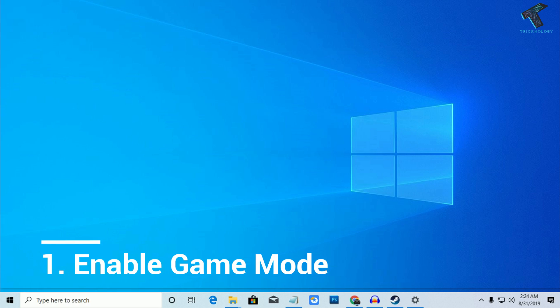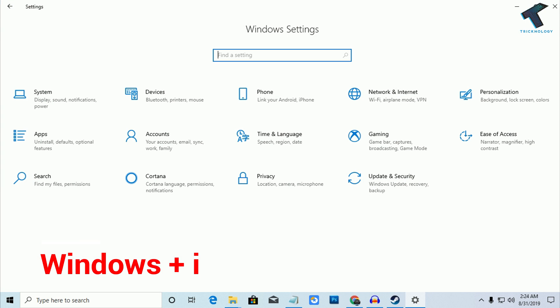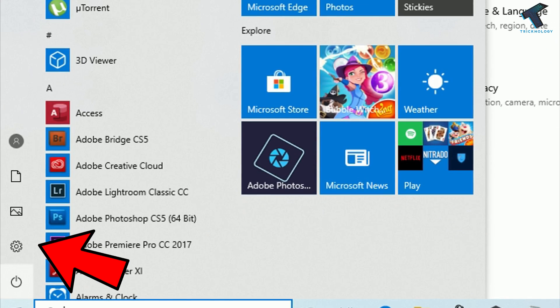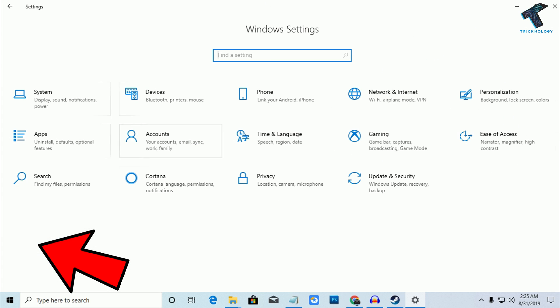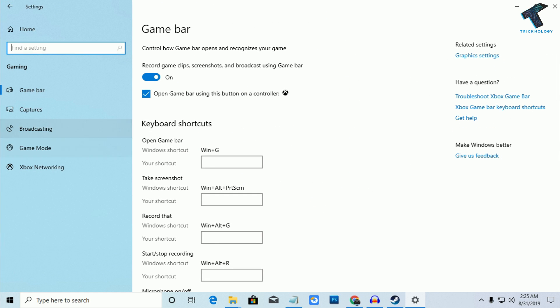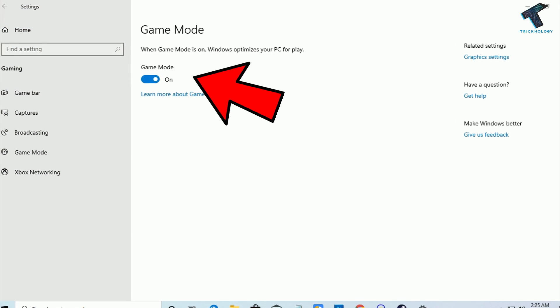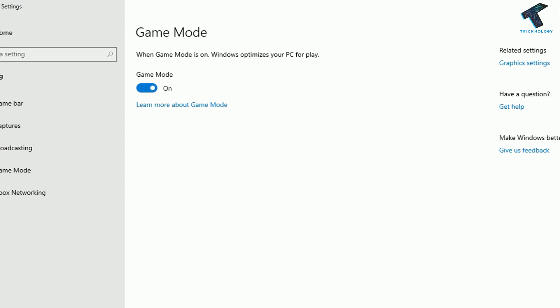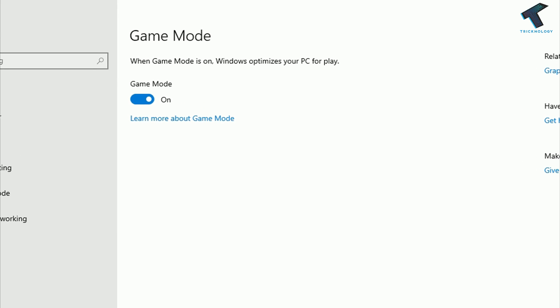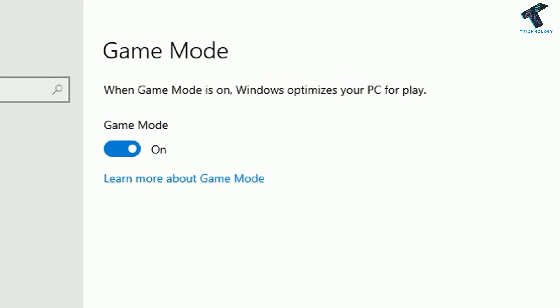Number 1 is enable Game Mode setting in your Windows 10 computer. For that you need to press Windows and I button together from your keyboard, or you can go through your Start menu and click on the settings button. Click on Gaming, and from the left side choose Game Mode and make sure that this option is enabled. This option will help suspend Windows Update while you are playing games and will manage resources on your PC, giving you proper FPS in games.